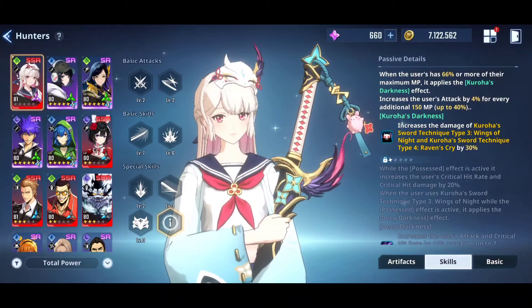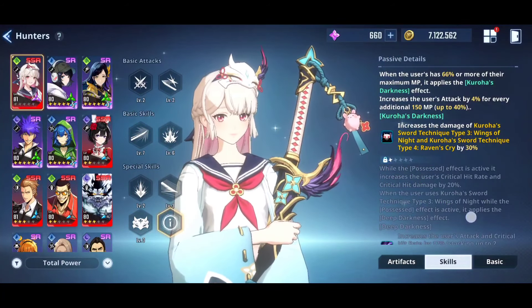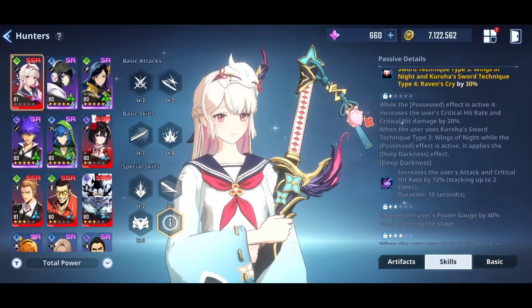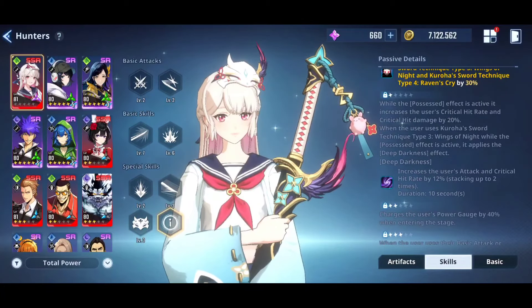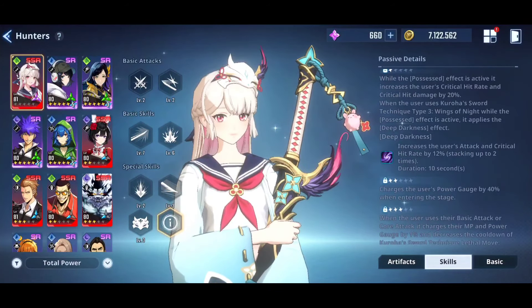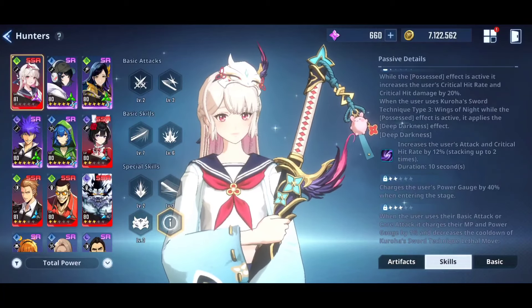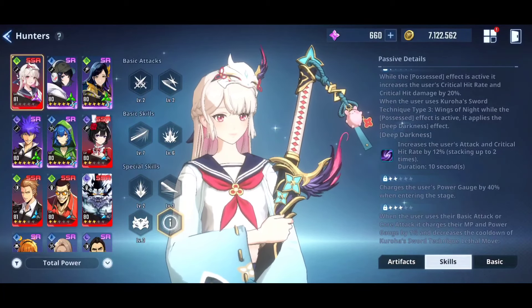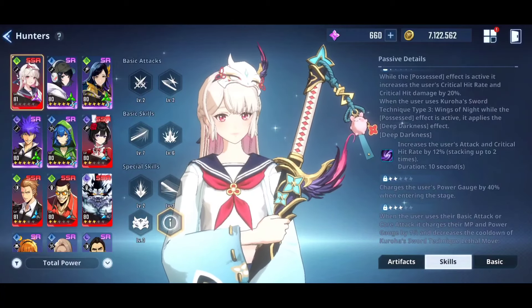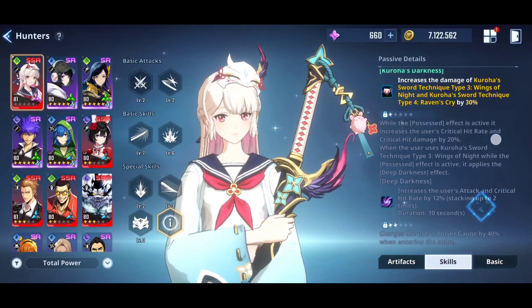You have to increase the damage of Kuroha Sword Technique Type 3 and Type 4 by 30%. When the possessed effect is active, it increases the user's critical hit rate and critical hit damage by 20%. After using the ultimate buff — which is possessed — when the user uses Kuroha Sword Technique Type 3 while possessed, it applies the Deep Darkness effect: increases user's attack and critical hit rate by 12%, stacking 2 times for a total of 24%. So definitely use Kuroha Sword Technique Type 3.